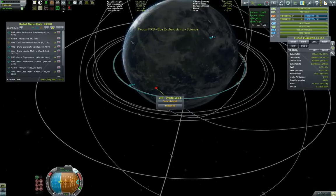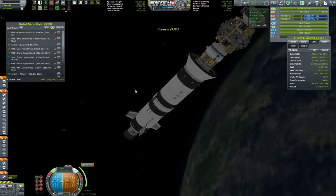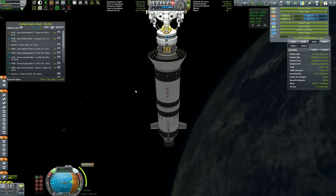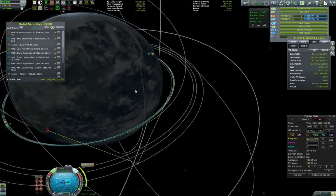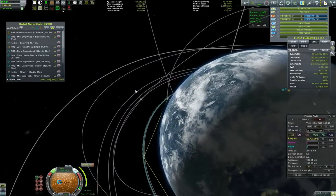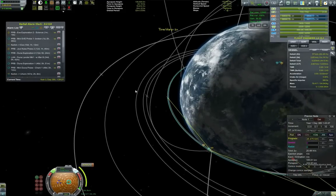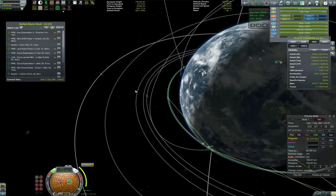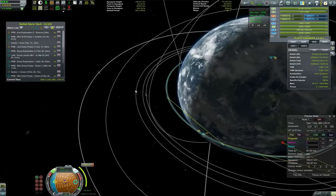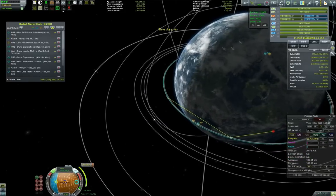We'll see how much science we will be able to get, because we already got some science that should be returned by our probe that's coming back — the broken one. But then again, we're also dependent on it landing successfully. So it doesn't hurt to double up on our bets and just make sure we send a little bit more craft onwards. Now we're at 105 by 78, so just a tiny correction which would make our ejection from Kerbin easier.